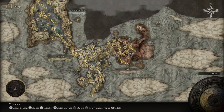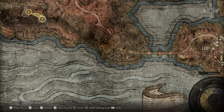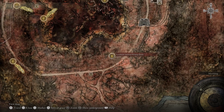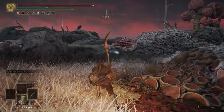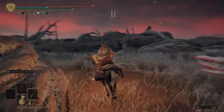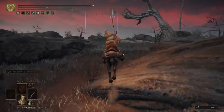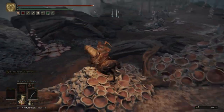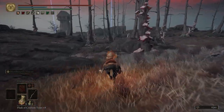Now we're going to go to our map. We're going to come over to Kaled. Before we go to any Grace, we're going to put a marker down — one right about here and one right over here. Let's go ahead and fast travel to the Southern Aonia Swamp Bank. Turn on our lantern and then we're going to hop on Torrent. We're not going to take the road. Just be careful — the bird may see you. If it does, just keep running. Don't slow down.